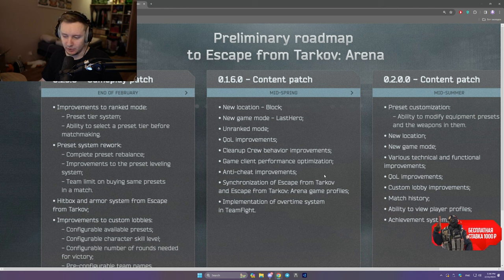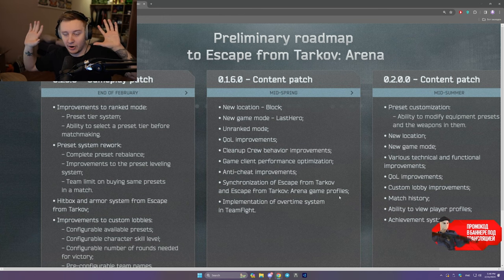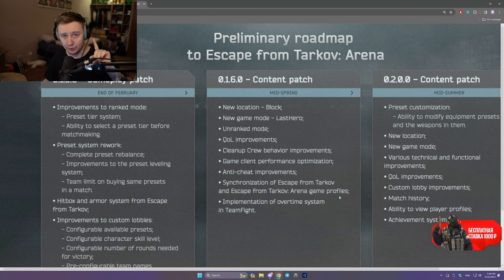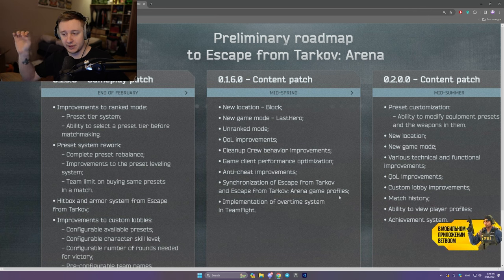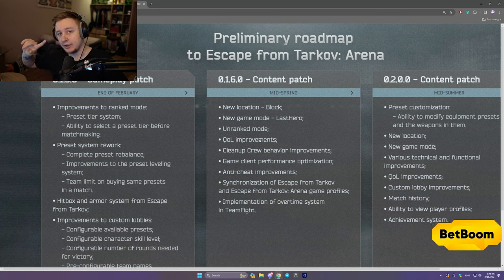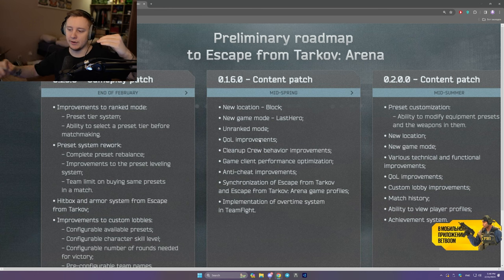Also in mid-spring: anti-cheat improvements. And synchronization of Escape from Tarkov and Escape from Tarkov Arena game profiles — that's an important thing. Right now Arena and Tarkov are unlinked. However, once there's sync, you will have two characters: one character used for ranked mode with a set number of skills — you'll always be at level 30 of every single skill — and your PMC for unranked mode will be the same one you play with in usual EFT. So you level up skills in EFT, you level up skills for your PMC in unranked mode, and vice versa.